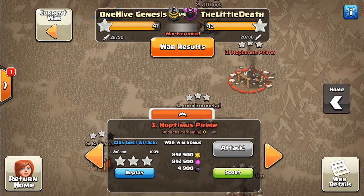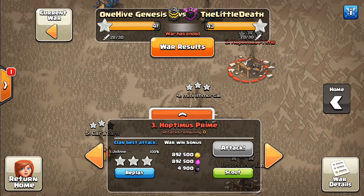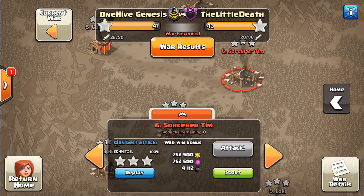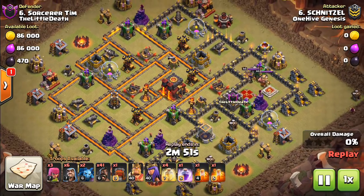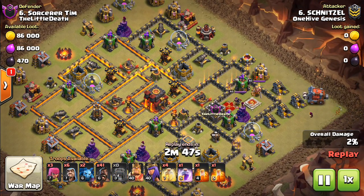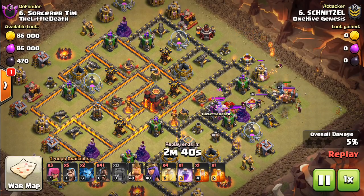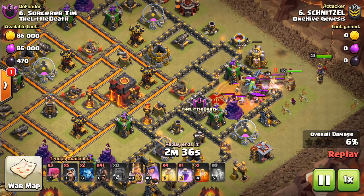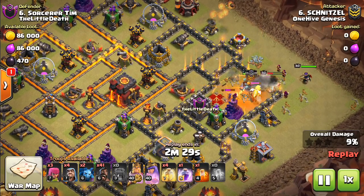A few Town Hall 10s — don't really have any Town Hall 11 action. We'll take a look at number six. We already saw my attack, which was a live attack I uploaded a few days ago. This one is a very popular strategy we're seeing emerge: just a small kill squad, almost suicide heroes, and then going pretty heavy on the hogs. Using the Wall Wrecker to get the heroes in there avoids having to use a jump. On this base a jump wouldn't even be necessary, but often on bases that are a little bit better than this one, it's trickier to get the queen taken out, but the Wall Wrecker can make you avoid having to bring the jump.